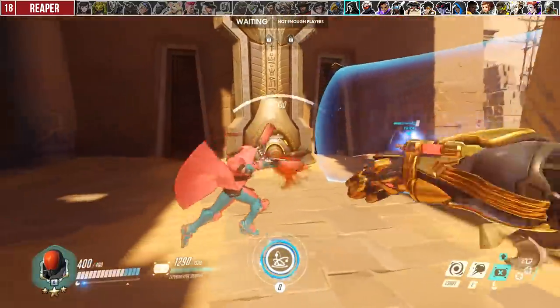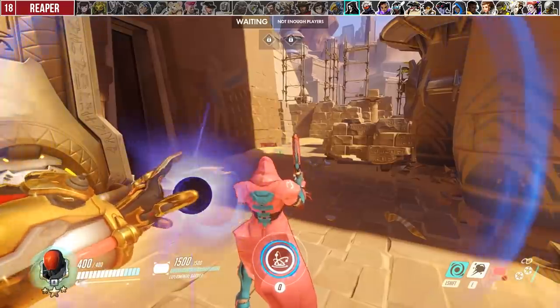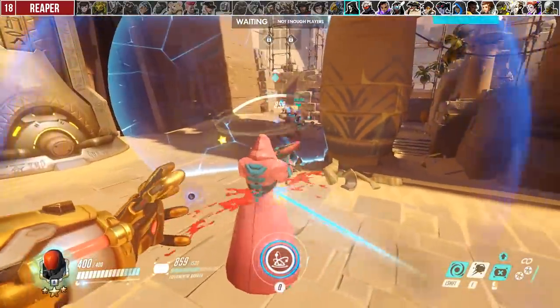When Reaper is committing to your backline, it's often best to follow him around with your Kinetic Grasp. Even if you aren't directly in front of him, you can prevent him from killing your teammates. A lot of Sigmas will make the mistake of shooting, but your teammates will kill Reaper if you protect them.